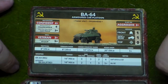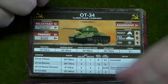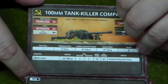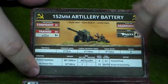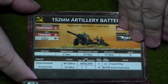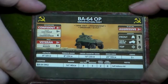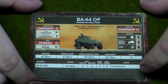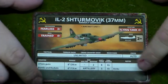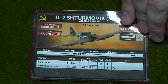Recon Company HQ, the BA-64 — fear the BA-64. OT-34 Flamethrower, Hunter-Killer Tank Company, 152mm Artillery Battery. The OP card for the BA-64, and then the Stormovik with the 37mm gun — they're kind of playing catch-up with the Germans, but it's still nasty.